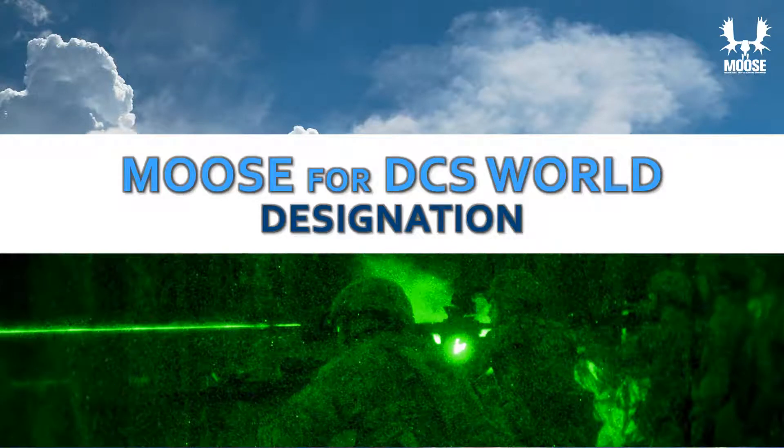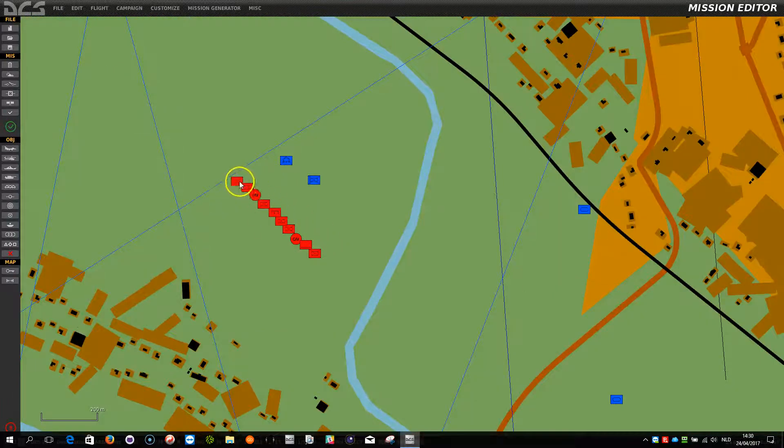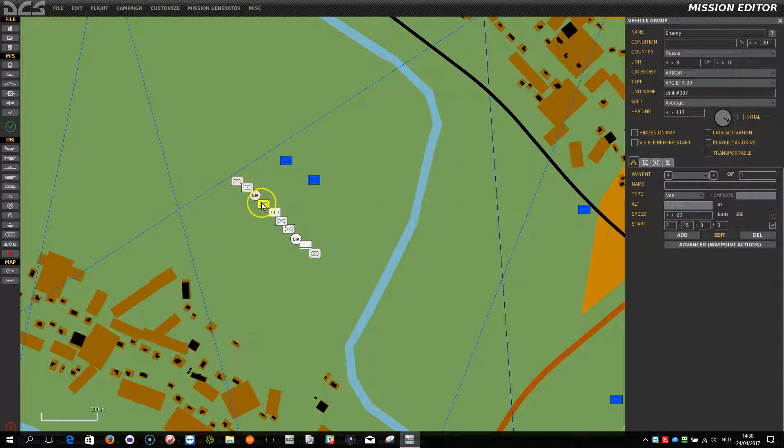Let me present a demonstration of a designation scenario. Let's have a look at this test mission. You will see the enemy here as a demonstration, nicely lined up with several vehicles of different types.